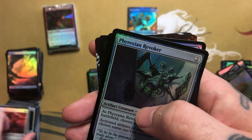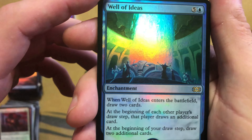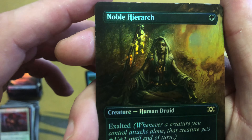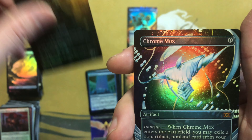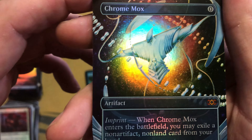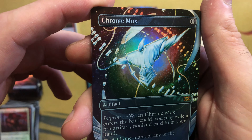To the rares, we got a Phyrexian Revoker and then a Well of Ideas. For the second rare, wow — another extended art Noble Hierarch! I really do like that card a lot, that's really cool looking. Oh dang, what a pack — we got a Chrome Mox extended art foil mythic! This thing is wild looking. Awesome pickup!